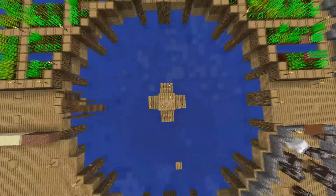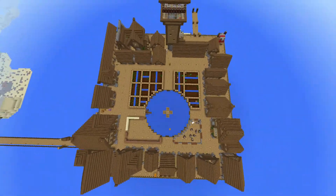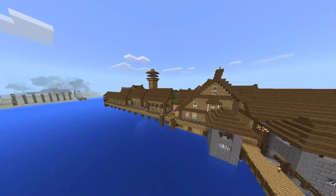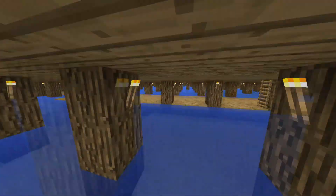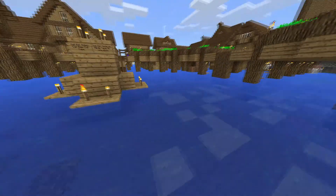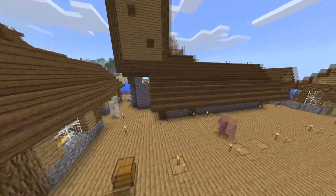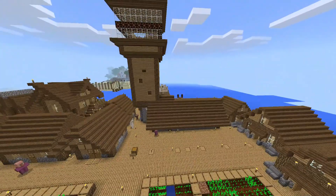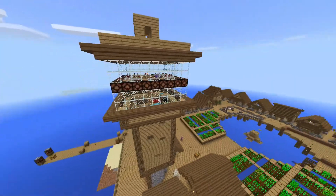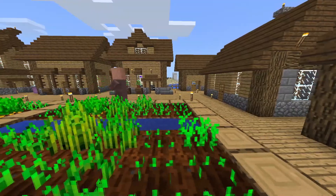First things first, let's talk about Lake Town. For those of you who don't know, in week 2, I, Wolf, got inspired to build a village inspired by Lake Town from The Hobbit. Because I'm insane, I managed to bulldoze an entire island village and proceeded to build a massive dock city. With Jack's help, I was able to save the villagers by creating a breeder in the existing church, which got turned into the now lighthouse at Lake Town. And then boom, we had a fully functional village again.